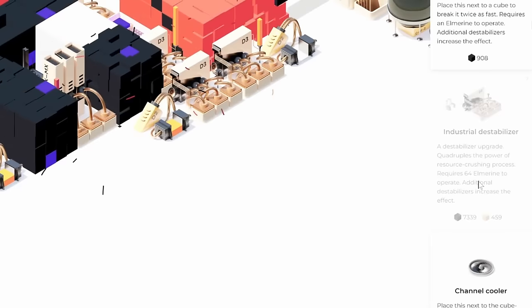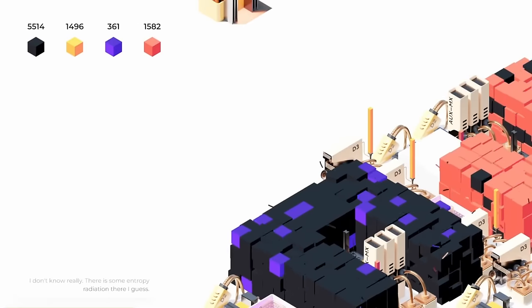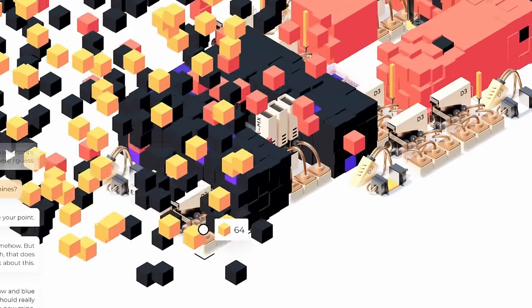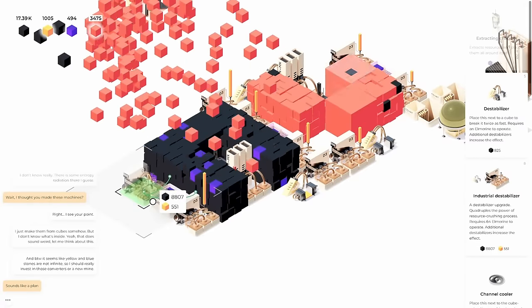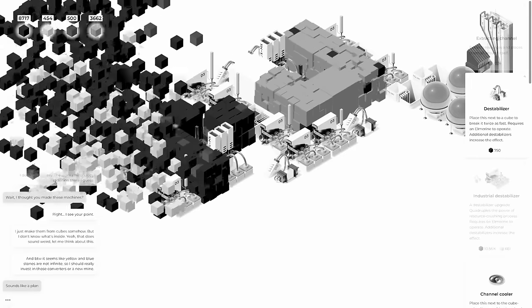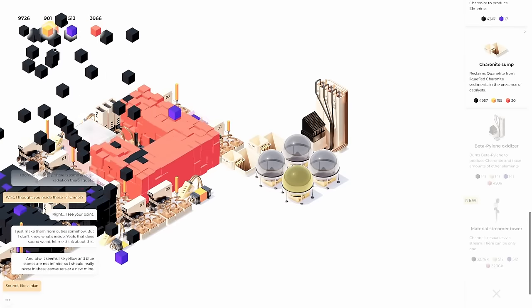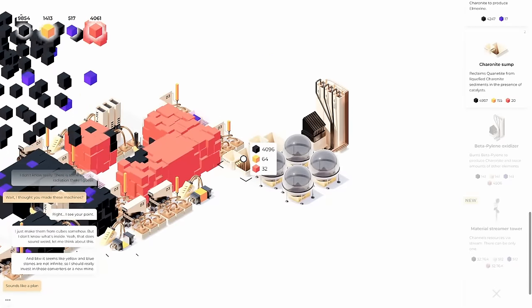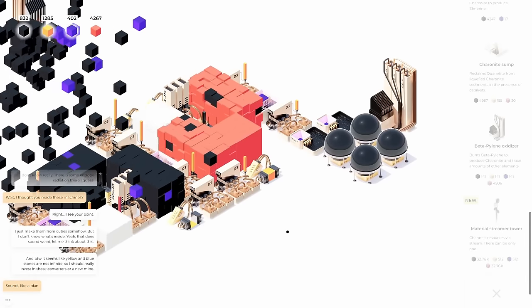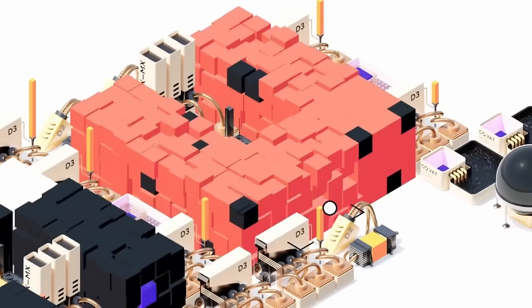I can't make an industrial destabilizer anymore because I don't have enough black blocks. Now I can, thankfully. The converter — the oxidizer — got done. Yes, more yellow cubes at my disposal. I should also start to make more purple ones. Just a very back-and-forth economy of things we have going on here.